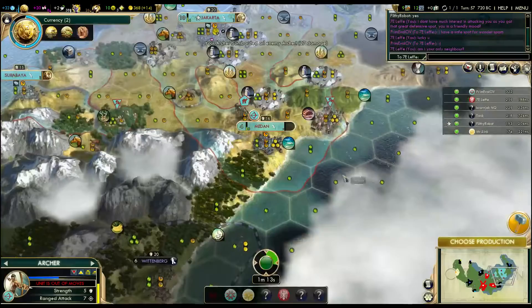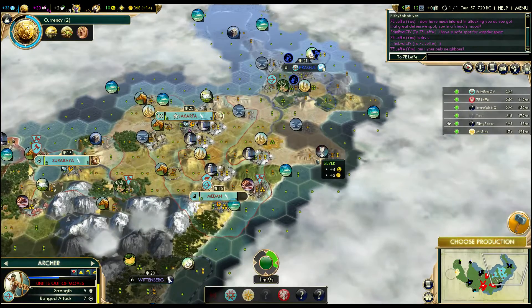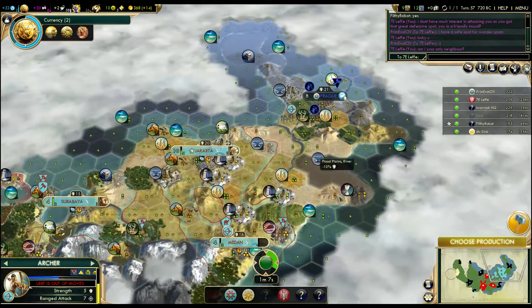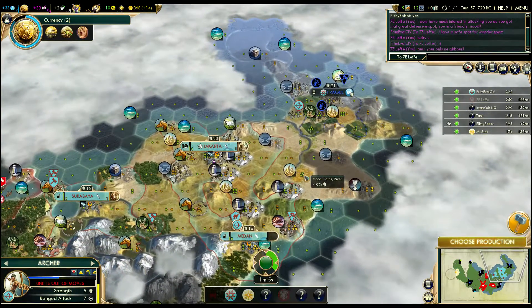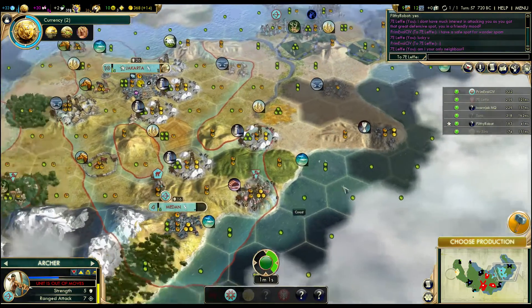We should probably work on a settler. We could drop a city here — it's really not the most exciting spot. It will have floodplains, wheat, and then a bunch of desert resources, plus one fish.